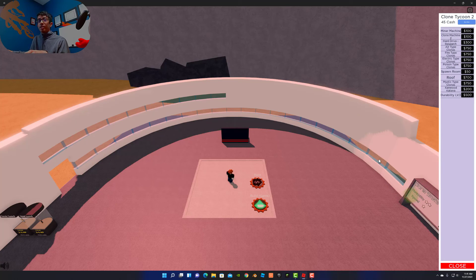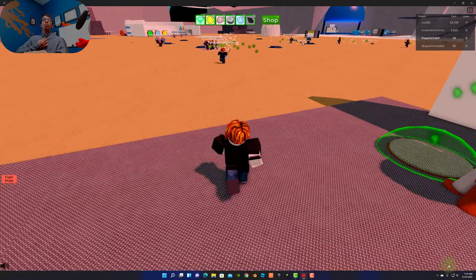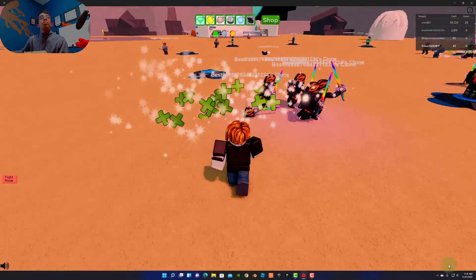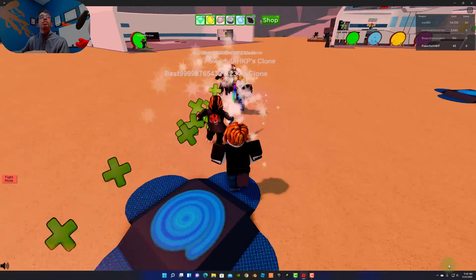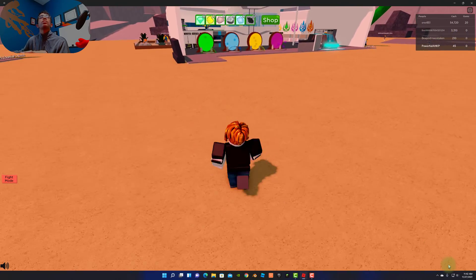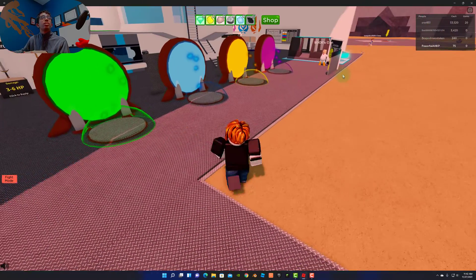I'm going to upgrade my clones' ability. I think that's all I can buy right now, so I'm just going to sit and wait. That must be some of the upgraded clones — these clones are really powerful. I want to get some clones like that. Look at this person's factory — his is pretty big, he has a bunch of clones.